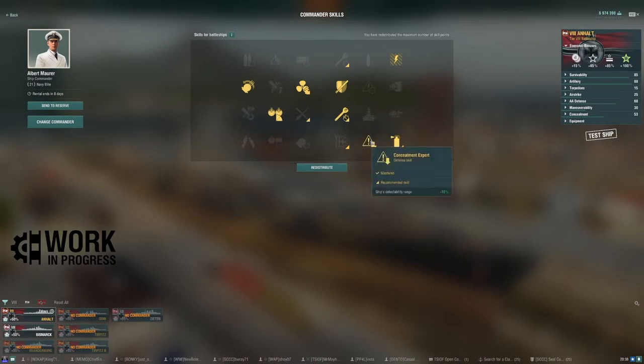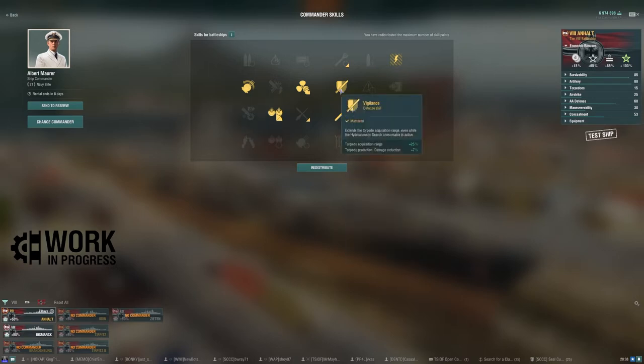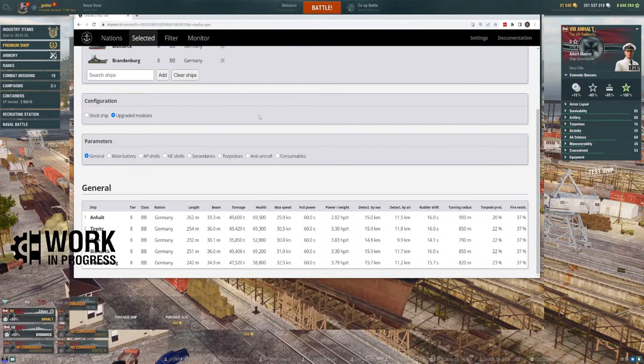The captain build includes Concealment Expert, Fire Prevention, and Vigilance because of that only 20% torpedo reduction. I've also added Brisk since she's slow in general. Now looking at her stats compared to all tier 8 German battleships: the Anhalt is the heaviest by tonnage and longest in length, the slowest at 25 knots, has the worst turning radius, and the lowest torpedo protection.